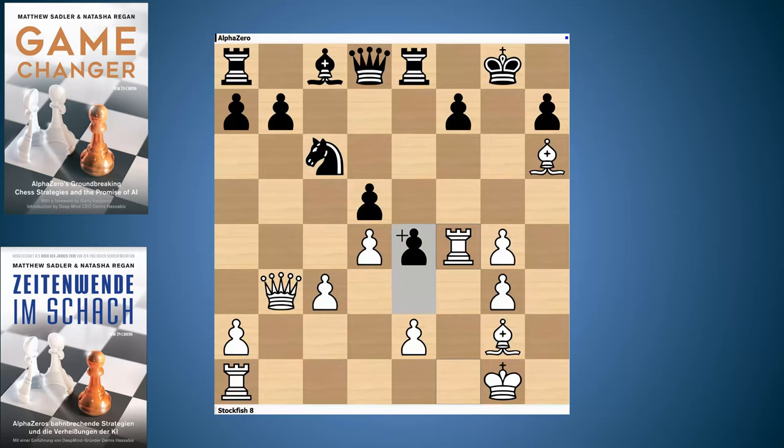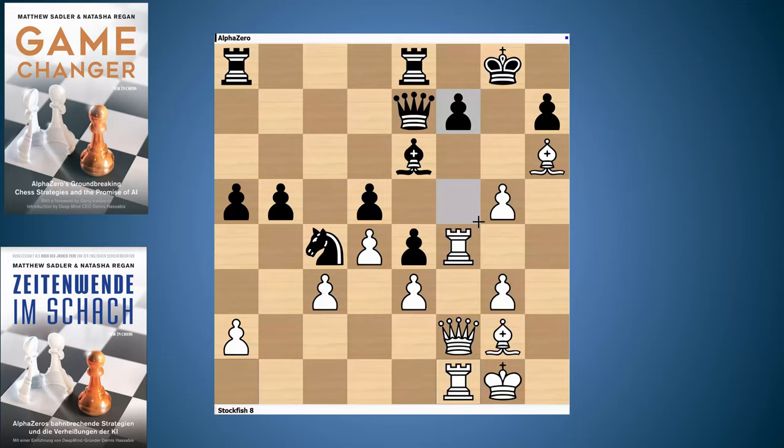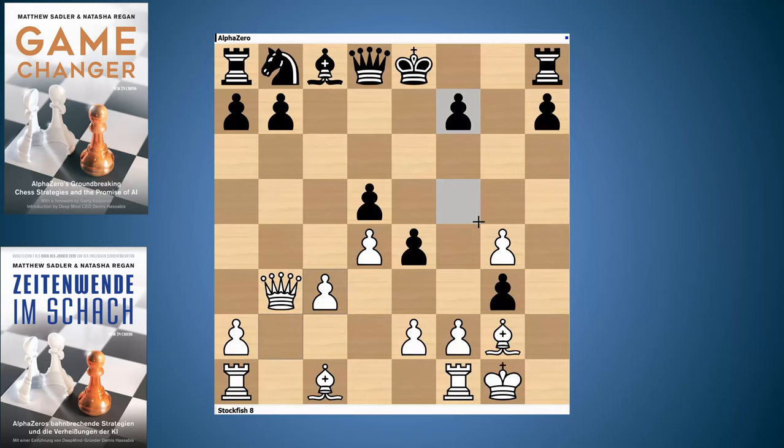The main thing about this position is that the pawns on D5 and E4 are super solid and they restrict the bishop on G2, which would really be a very useful piece for attacking the pawns on F7 and H7. Black can really solidify this pawn chain by playing Knight A5 into C4. It's not very easy for white to get its rooks into play to attack the dark squares. Stockfish put its Knight on C4, Bishop on E6, and started rolling the pawns, whereas AlphaZero teed up on the King's side. Stockfish sacrificed a piece, but the balance was never really disturbed.